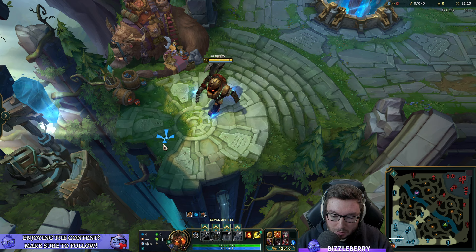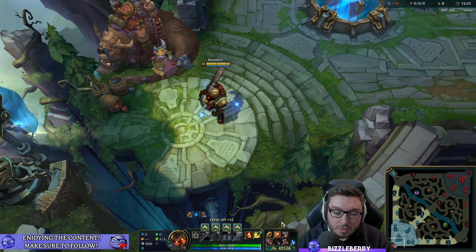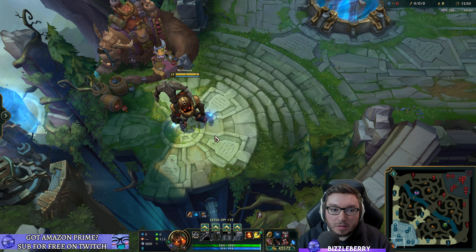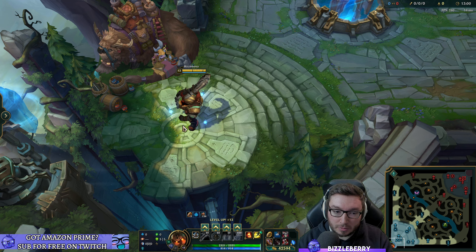One thing to mention: Locket of the Iron Solari has an active — pressing it gives you and nearby allies a shield that decays over 2.5 seconds. Ideally use it to block incoming burst damage. The most basic example is blocking a Katarina ultimate — pop it just before it lands to block the most damage possible.